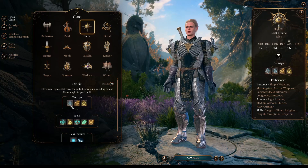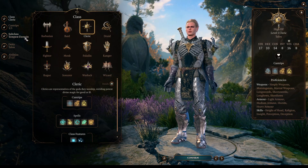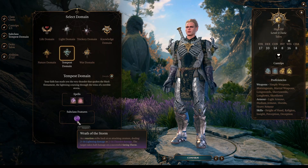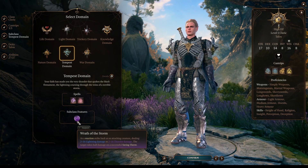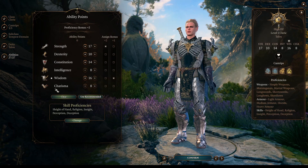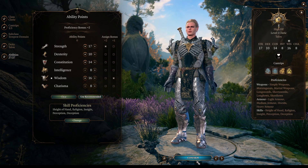So we start as a Cleric. We get to choose our cantrips, nothing really special. Our domain, of course, will be Tempest domain. We get Wrath of the Storm, that is the knockback ability I spoke about before. As for our ability points, we're going to put a lot of focus into Strength and Wisdom with a little bit of Constitution.